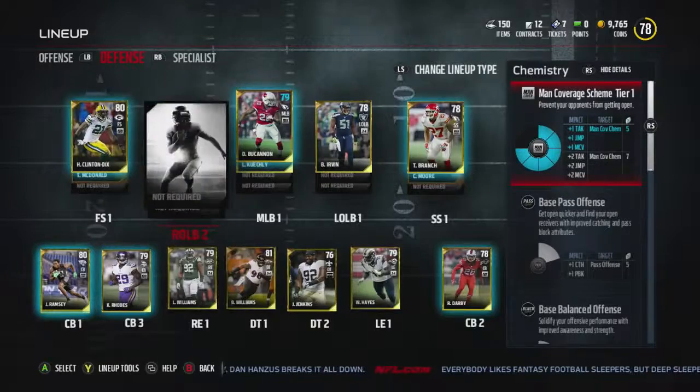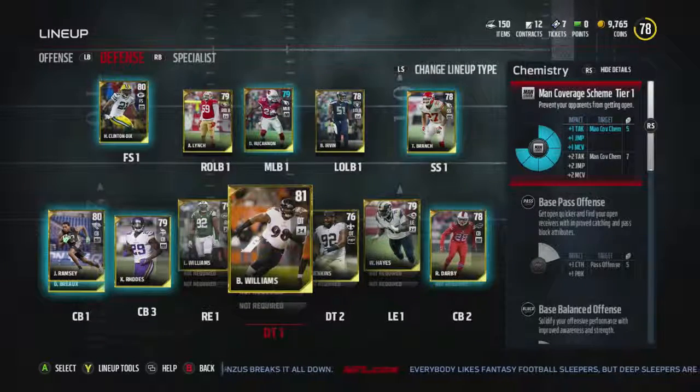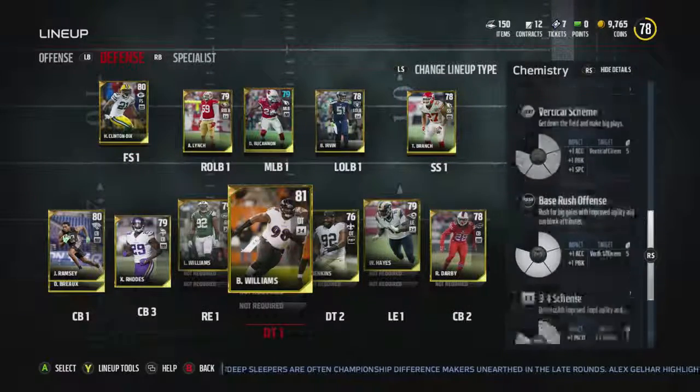Here we go - so as you can see, we have a man coverage scheme, tier one. It prevents your opponents from getting open. We get plus five chemistry, so we get plus one tackle, plus one jumping, plus one man coverage. And if we get to the next tier, I guess we get plus two of everything, all the way up to maybe plus five. That's pretty nice.